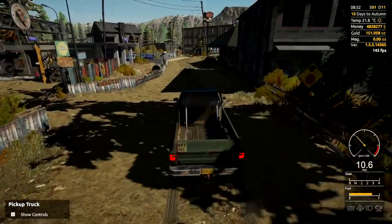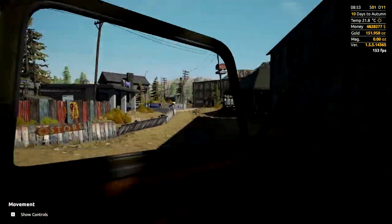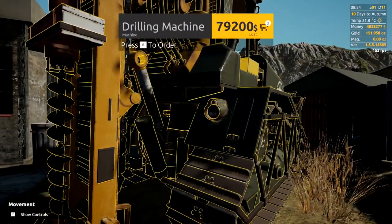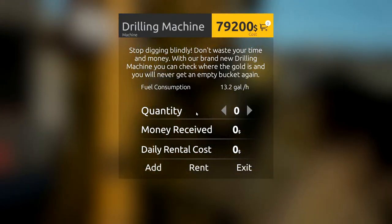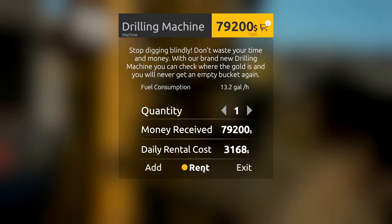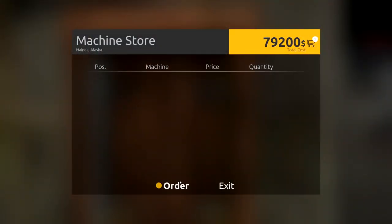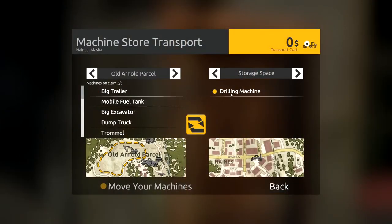We are at the machine shop. What we want to do is right at the entrance, get a drilling machine. That is seventy-nine thousand two hundred dollars. I would suggest just renting it — it's something you're not going to use much, and the daily rental cost is only three thousand one hundred and sixty-eight dollars. We're just gonna buy it for this video. Go to checkout, order it, go over to Transport, and transport it over. Make sure you've got enough space on your claim, otherwise you'll have to go to the bank and buy some more machine slots.